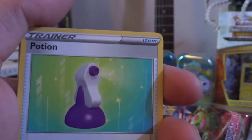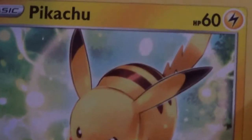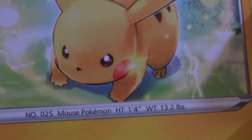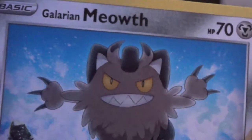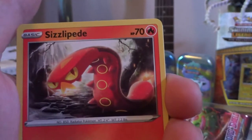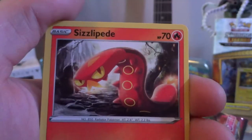Next we got my boy Pikachu - missing his mouth. Where's your mouth, boy? The mouse Pokemon, number 25. How are you going to say Pika-P without your mouth, homie? Next we have a Galarian Meowth - I actually use his evolution in this set. The Scratch Cat Pokemon - you got the Cat Scratch Fever, if you know what I mean. Into a Sizzlipede - I fucking hate this Pokemon. Next we have a Wooloo.